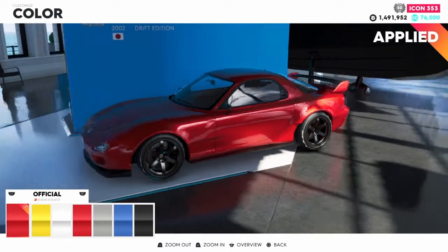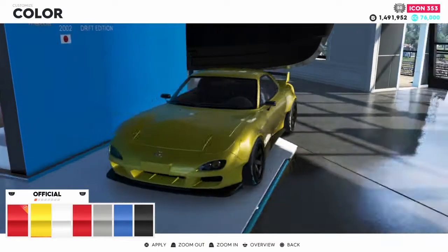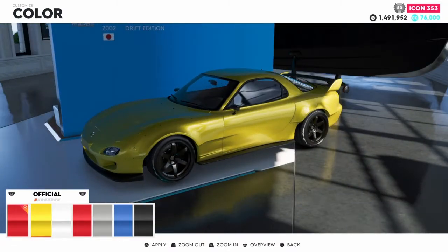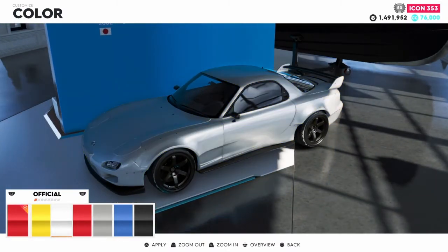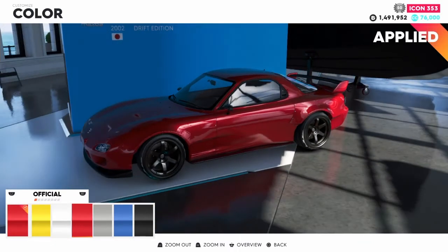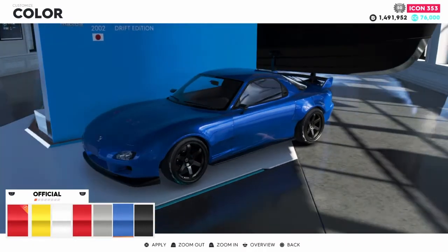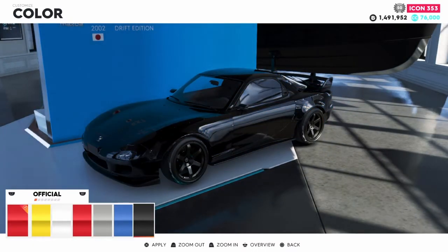So these are the colors that come with it. This is the red, I don't know what color this is — I think it's yellow, maybe it's green — silver, white, the red again, gray, blue, and black.